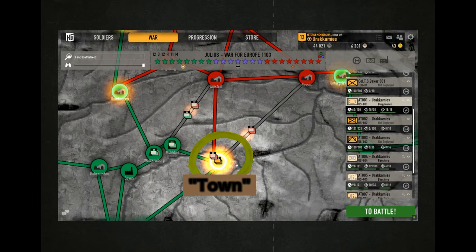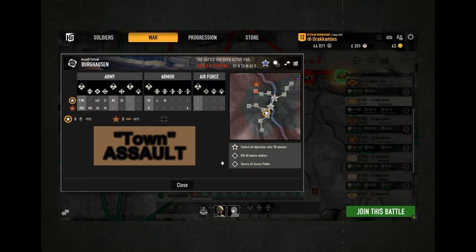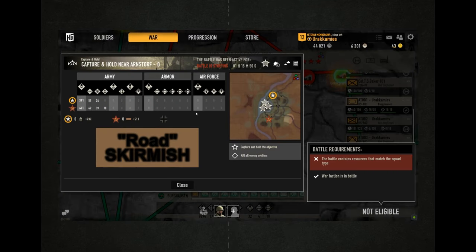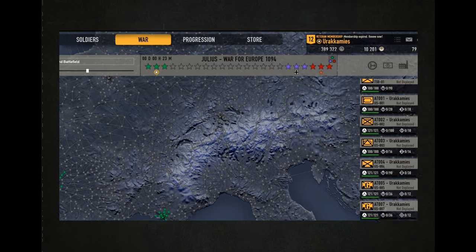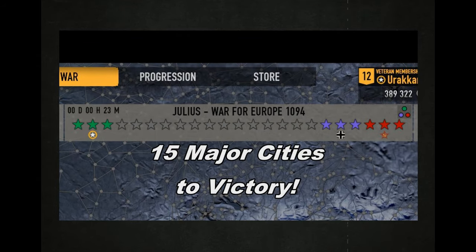A battle in a town area is assault mode, and a battle on the road leading to one is a skirmish mode battle. These are explained in the Bootcamp 3 video. A war is won when a faction captures 50 major cities.